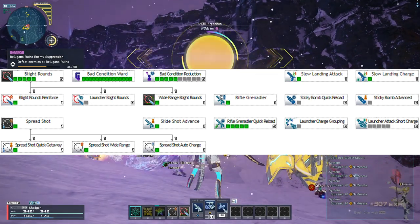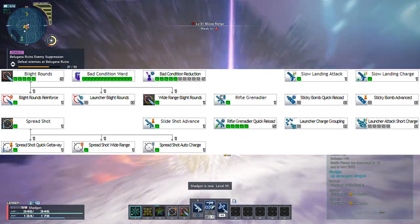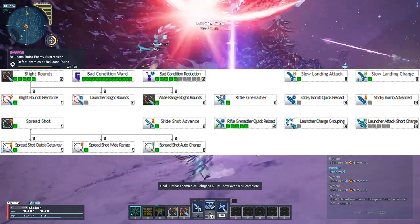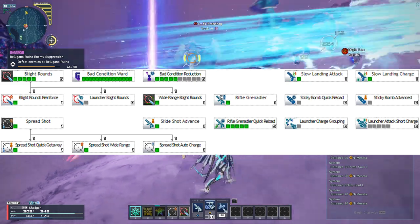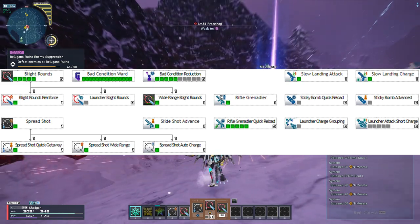Max out Blight Rounds, which creates marks on a target that deal additional damage when hit. Upgrade this with Blight Rounds Reinforce, which will increase the damage bonus given by marks hit more than 100 times. And Wide-Range Blight Rounds, which allows you to mark several targets at once instead of a single target if you so choose.